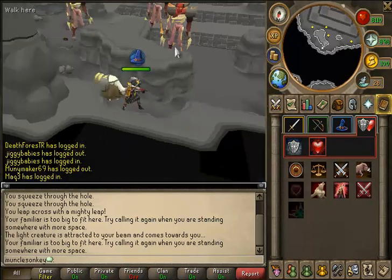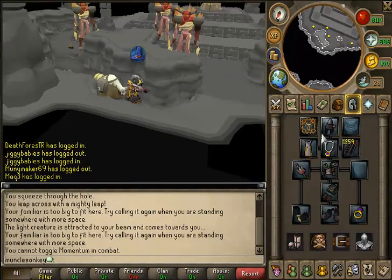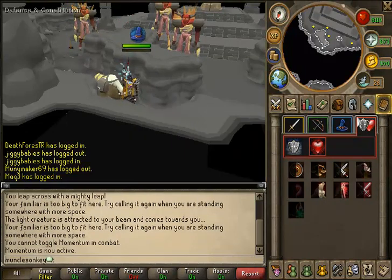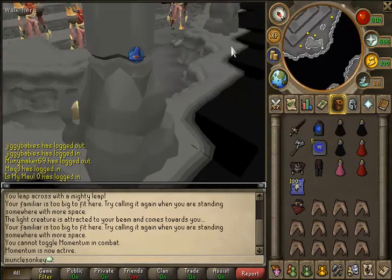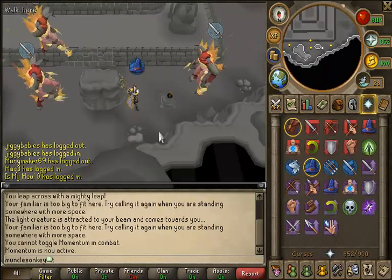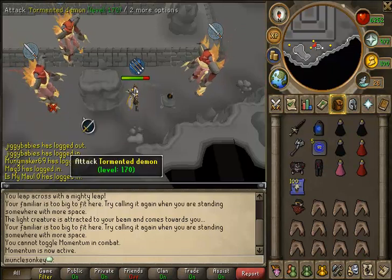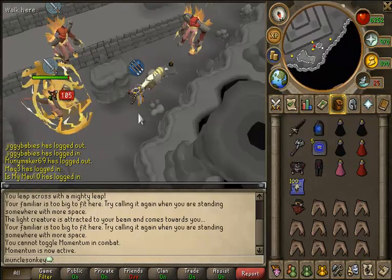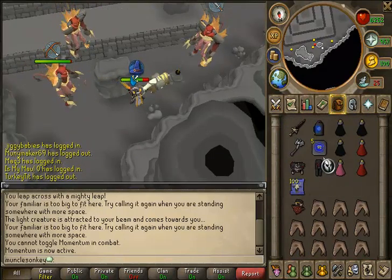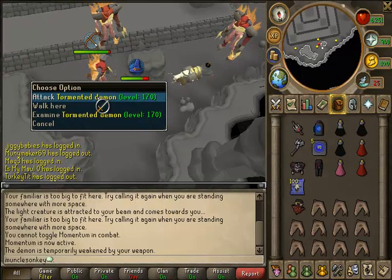You want to run down into this area, and the TDs should be grouped up. Make sure you have Momentum on if that's what you choose to use. Once I'm no longer in combat, I can toggle it. I activated my Pendant of Soar, so that will restore my prayer. Once the TDs are all grouped up, you want to run to this spot right here on the other side of the rock. They're using range at the moment, so it might be a good idea to pray range. Attack this TD and you will not be attacked by any of the other ones. Make very careful that you are luring them correctly so you don't get owned. Once he switches, you can use your Dark Light and weaken him.